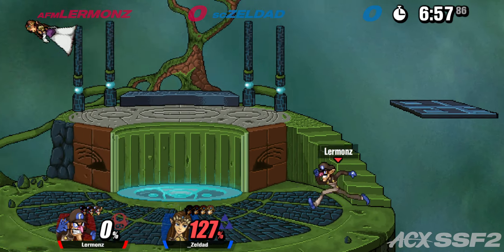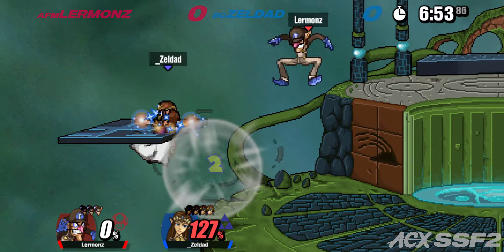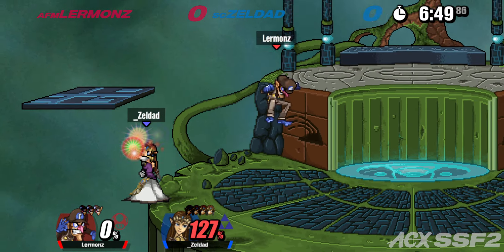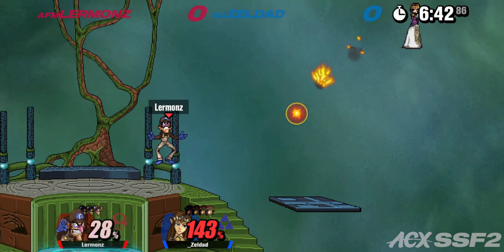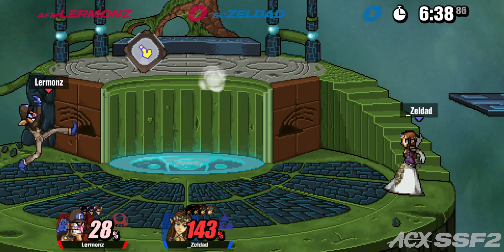Zelda's up smash in this game is ridiculous — it's actually just an entire neutral option. You can just play neutral up smash. It's pretty broken: super fast, multi-hit, does a bunch of damage, combos into itself on fast fallers, true combos into up air, fair, back air — really whatever you want.